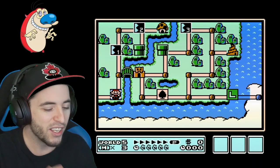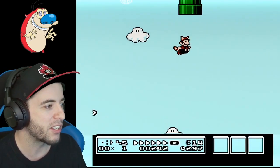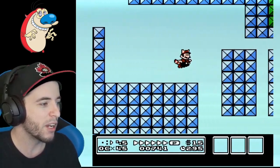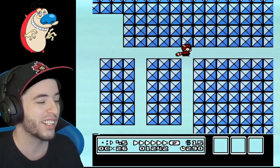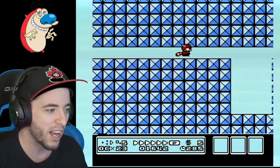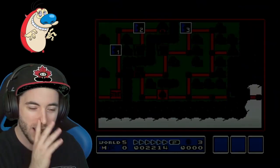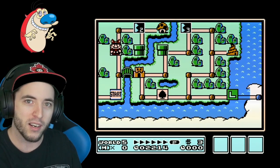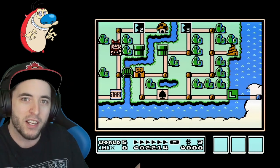Now let's get into the good stuff. Using a P-wing in 5-1 allows me to grab the secret music box that's hidden in this sector right here. A lot of people don't notice this, but if you use a P-wing and do a duck-jump fly, you can actually get a music box here. Versus the world record, if I don't get the music box in world 2, I save a little time. But if I get the music box here, it's almost like I got the music box but didn't fight the hammer brothers.